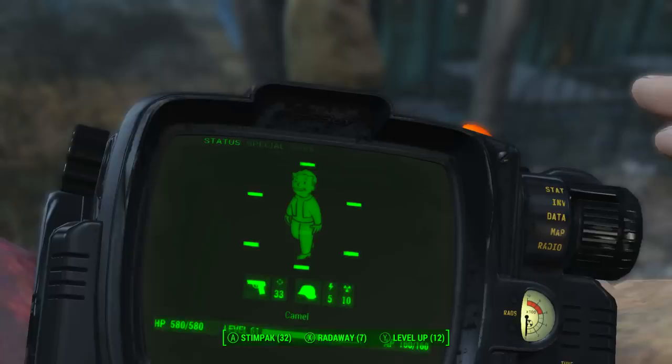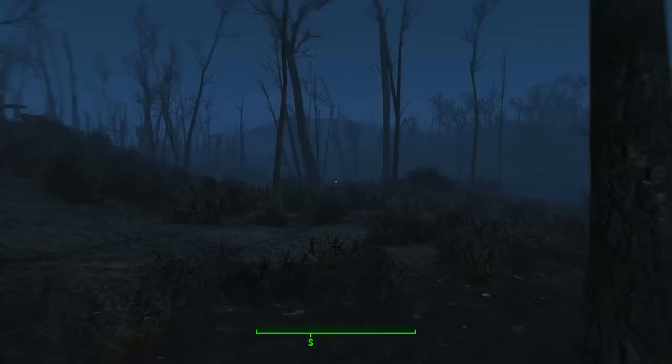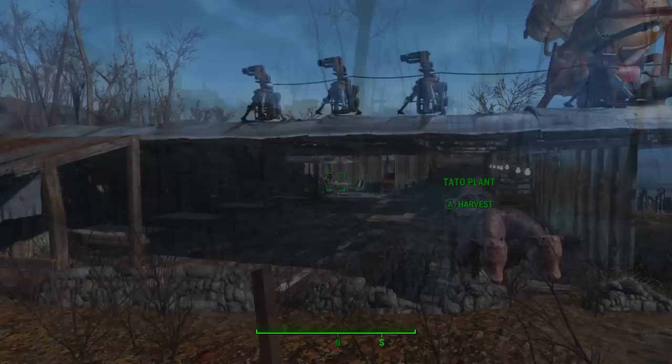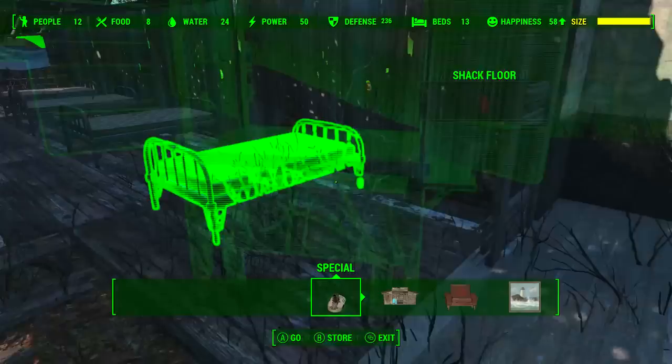After typing in those console commands, you need to go to your map and fast travel as far away from Smiling Larry as you can. The reason for this is we need to exit the cell that Smiling Larry is currently in. Once you fast travel away, head straight back to your settlement where Smiling Larry is. Once back at the settlement and in workshop mode, you will now be able to interact with Smiling Larry as if he were any other settler.